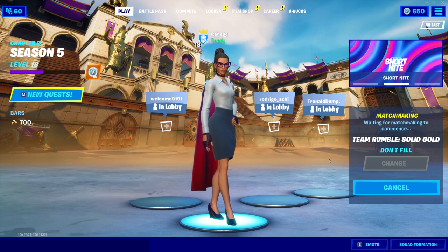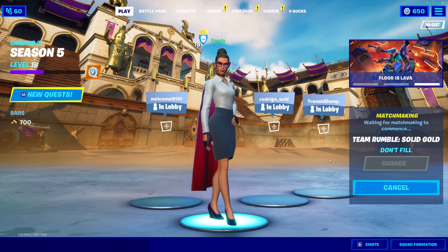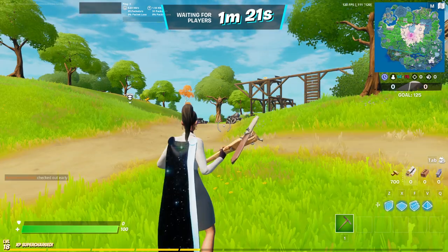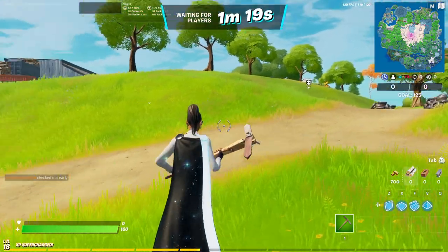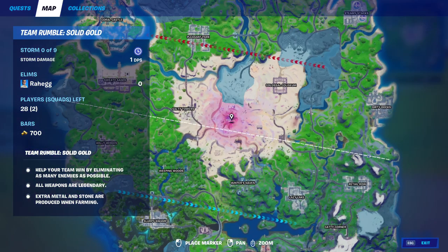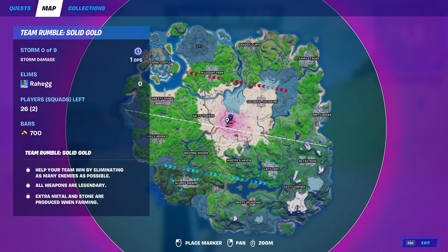We're gonna be going into team rumble and I'll show you guys how to do the glitch to get all the XP. So we have loaded in — the next thing you want to do is go on the map and drop right around here. It doesn't really matter that much, but you just want to drop around there if you can.